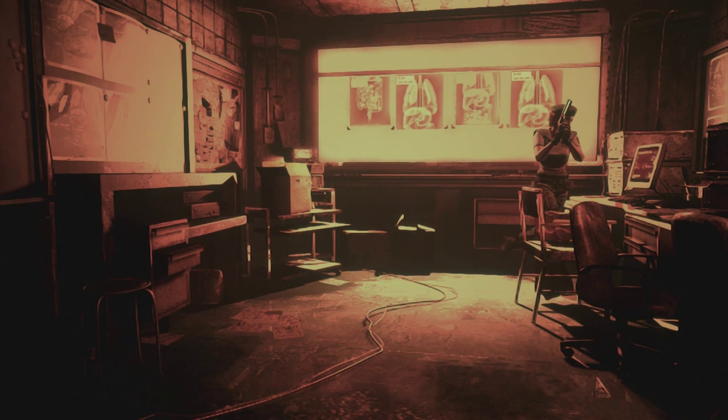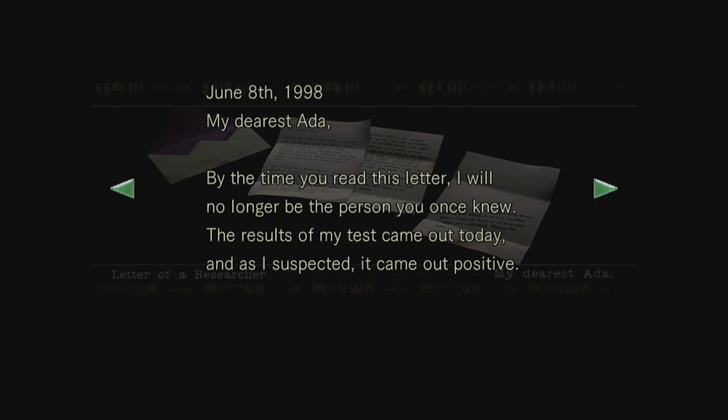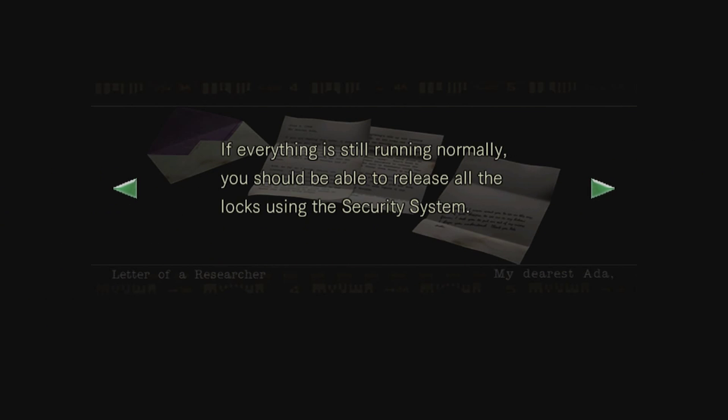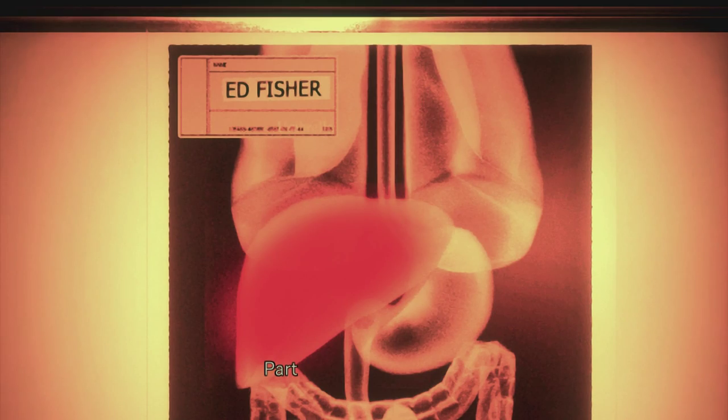Part of it is still red - not sure what that means. There's a researcher's letter: 'by the time you read this I will no longer be the person you once knew. The results of my test came out today and as suspected came out positive. I feel like I am teetering on the edge of reason thinking about the impending doom - I would give anything not to have to become one of them.' So it's just a scientist talking about how he's infected and he's going to die. It's signed John, Ada.